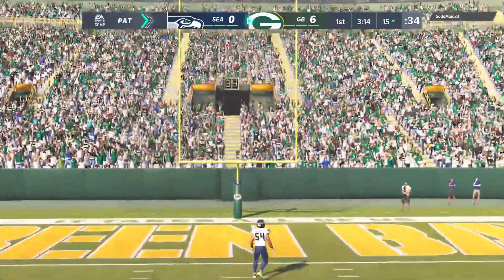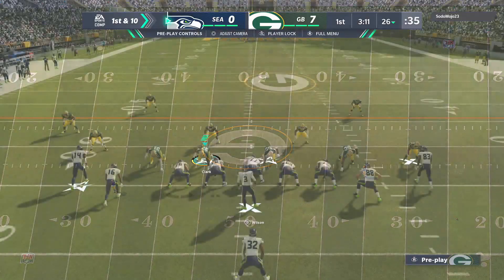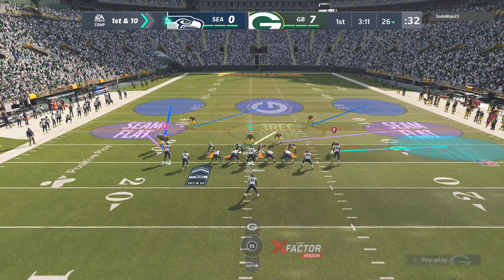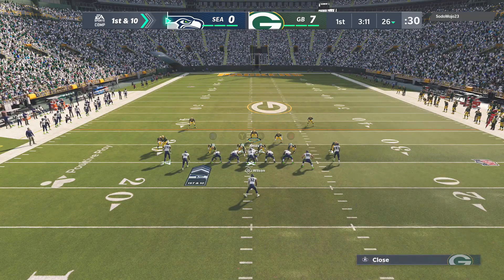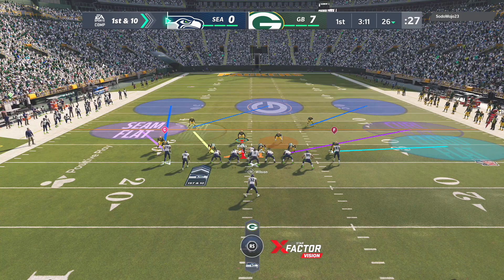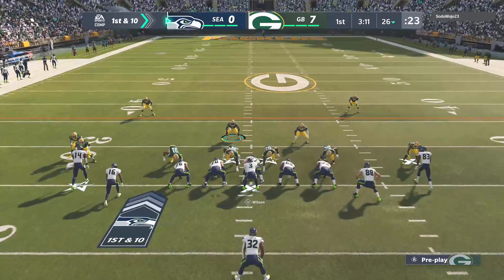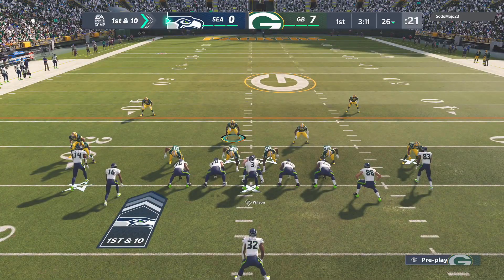Starting off our first drive, 7 to 0. Anytime somebody comes down to Cover 3, if you have a trip set — whether it be trio flex, tripside in, tight end offset, trio, whatever — go to verticals and just look for the guy up the seams every single time, because 9 times out of 10, the user is not going to guard that.